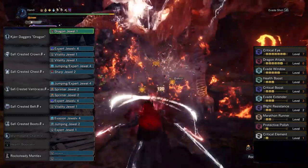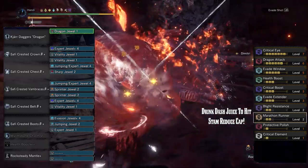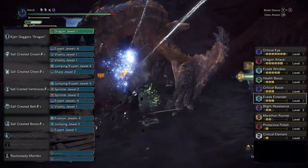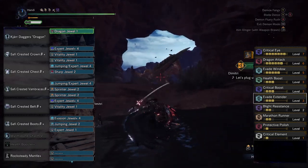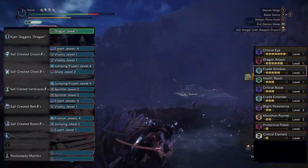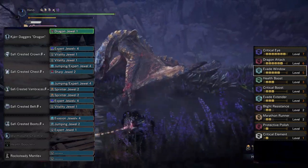We go outside of the absolute core of the build, and this is where you can really make it your own. I went with Marathon Runner so we can get much more time in demon mode. You know how obsessed I am with Evade Extender, but this time I promise it's primarily because they're pretty much the best available expert combo decos that I have. Evade Extender is also fun with dual blades in demon mode. Lastly, we come to the Evasion Plus deco — we already get three levels of Evade Window with the Safi 5-piece set, so why not take that to a level where we'll actually get some solid benefit. Dashing through an attack is everything I never knew I needed.